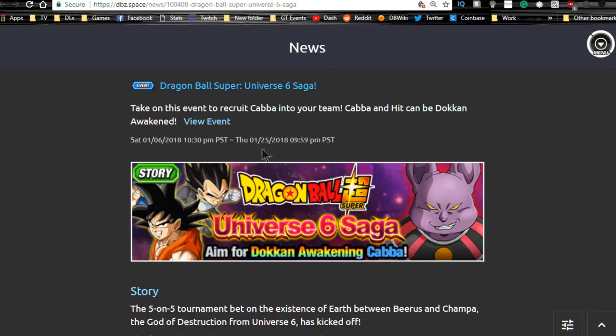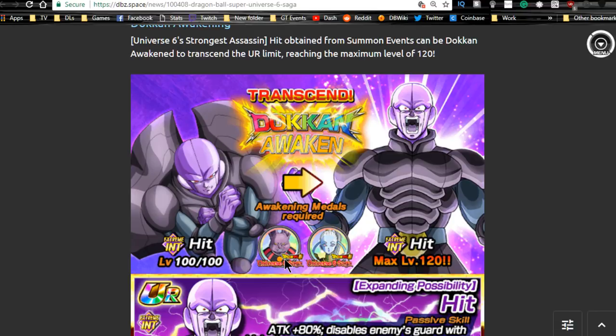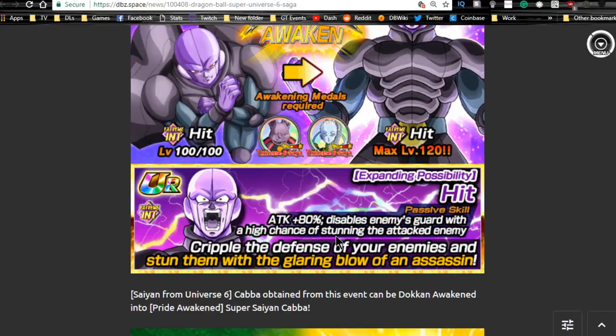First up is Dragon Ball Super Universe 6 Saga, running until January 25th, 2018. You have about 15 days — almost two weeks left before this goes away. You can actually transcend Vados by getting the Champa and Vados metals and Dokkan awakening him. He's a pretty cool unit when he Dokkan awakens.